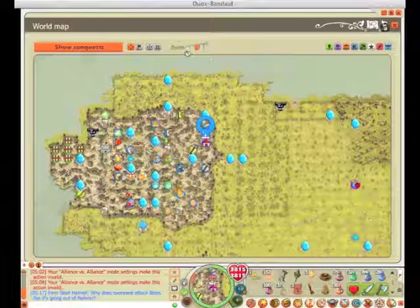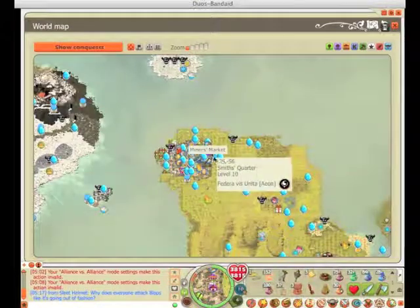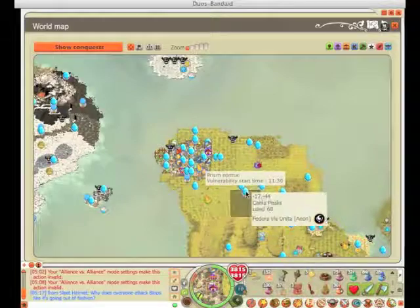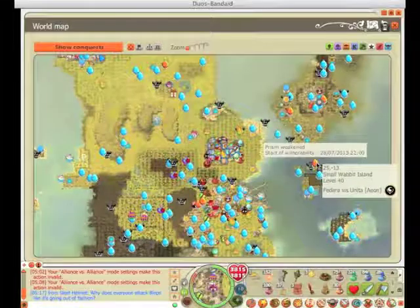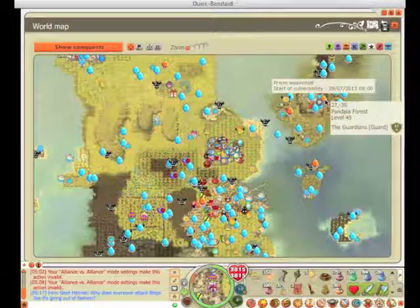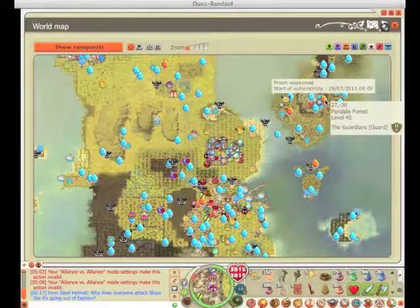So the first thing I want to go over is the different stages of Alliance Prisms. If you open up your map, you can see all the Alliance Prisms that have been placed. If an Alliance Prism is blue, that means it's a normal Prism that hasn't been attacked, and the Alliance that placed it controls that area and gets a 25% bonus. There are also weakened Prisms, which are orange, meaning the Prism was attacked and we were not able to defend it. If you hover over it, you'll see when it becomes vulnerable or turns red.